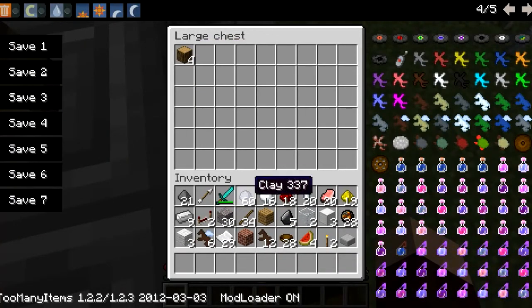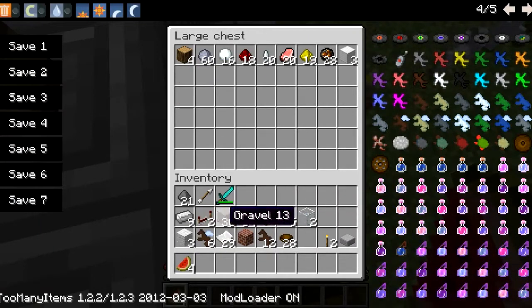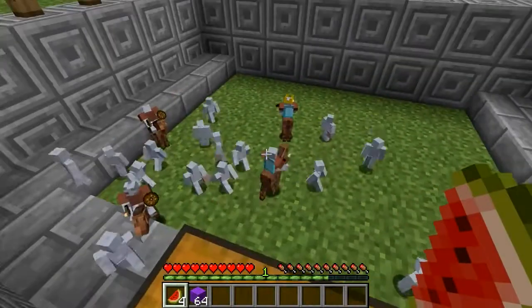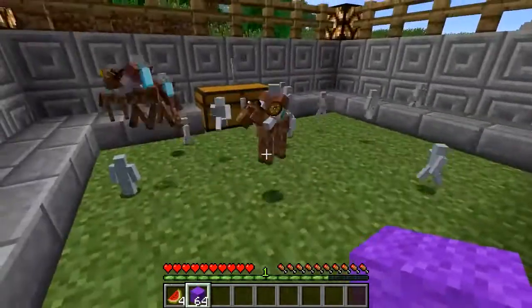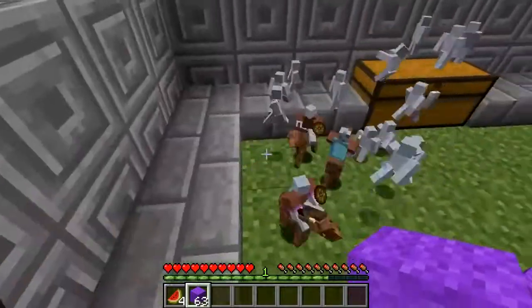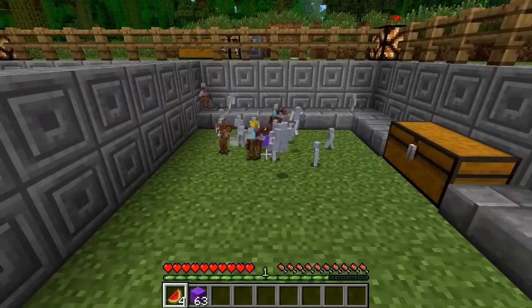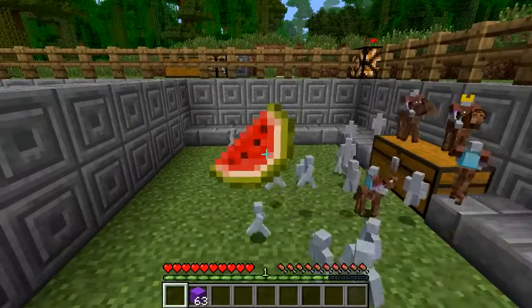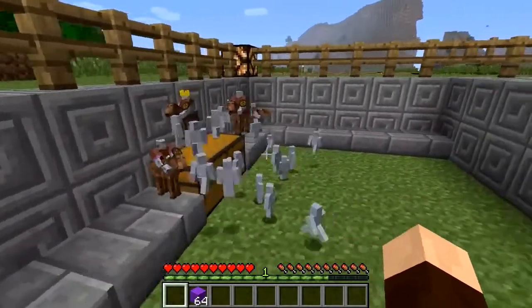Now another good thing you can do is put all these items into a chest and they will use them. You can also put down colored wool - if you pop down the colored wool, they'll go to the wool and take the color. See that guy there? He's got purple beading around his suit of armor. You can also put watermelons down, and the guys who pick those up will actually become healers. The guys holding the watermelons will attempt to heal their friends while fighting.